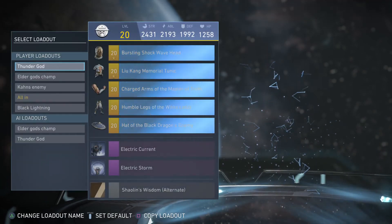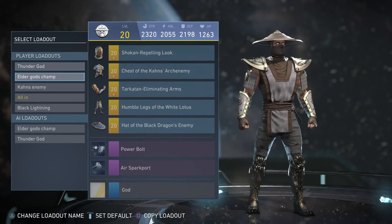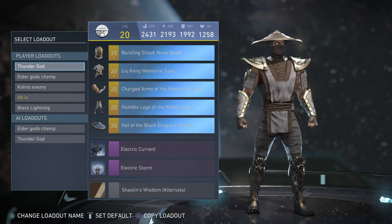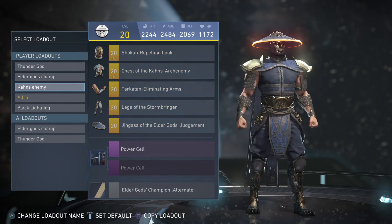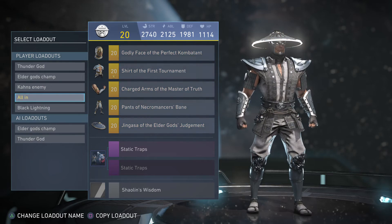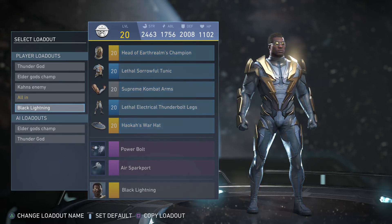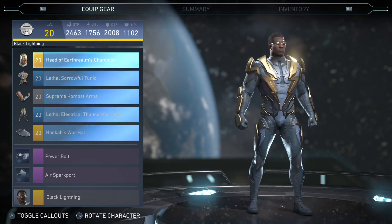We have Raiden. I don't play Raiden — I haven't touched him since the first two days that he came out. So we have the Thunder God, the Elder God's Champion, Khan's Enemy, All In, and then we have Mr. Blacklight. I have to admit I haven't played with him yet — I should do that.